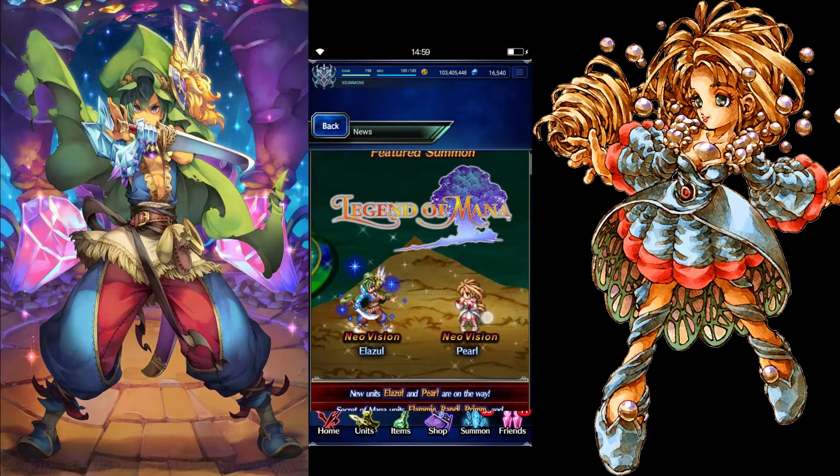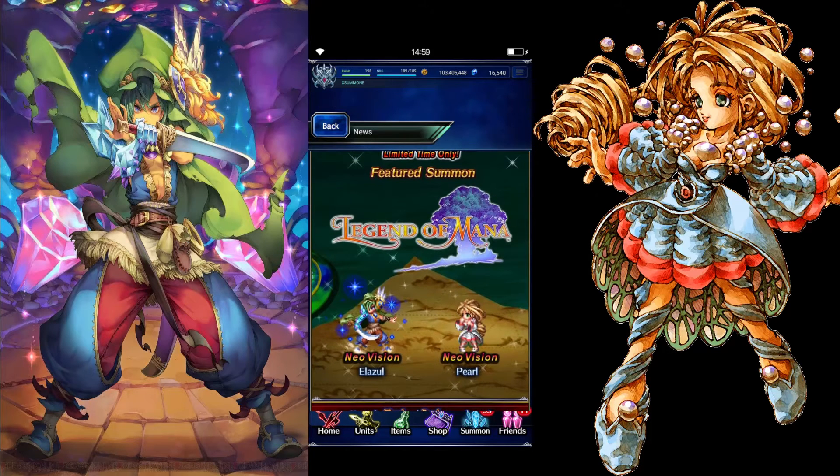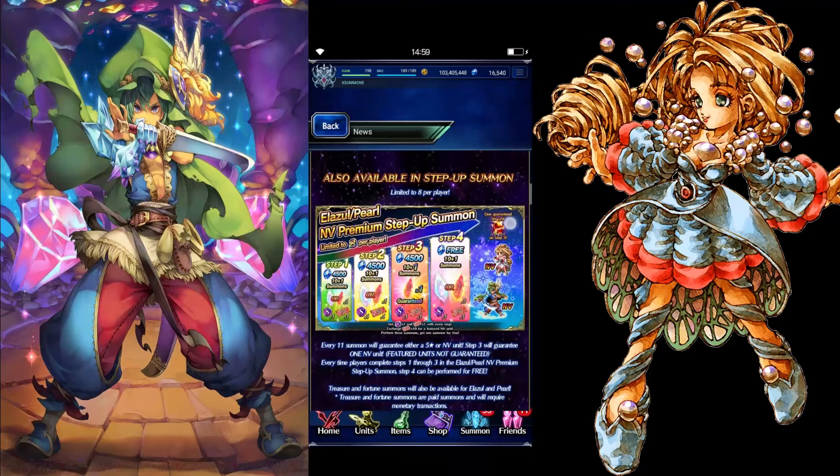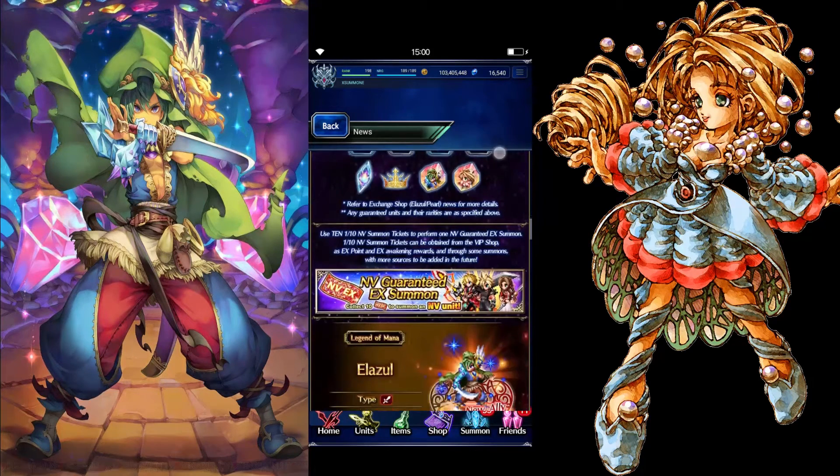Limited time only! So we got Elazul and Pearl. They look pretty good as art. Let's see what they can do. They have a limit of 8 per player — Elazul and Pearl — so let's check what they have.